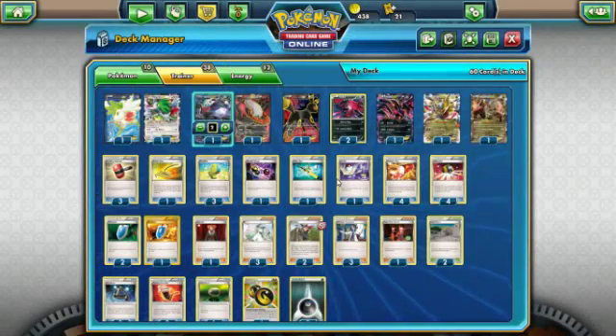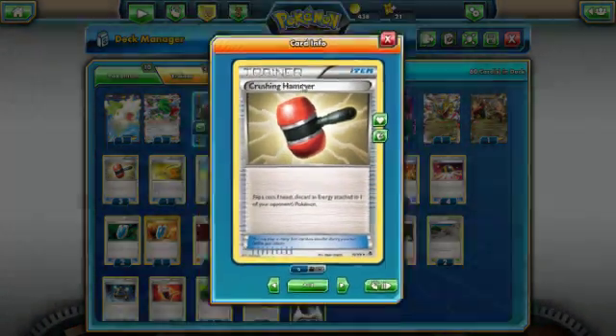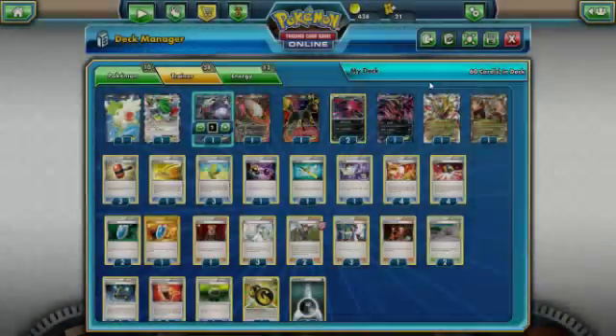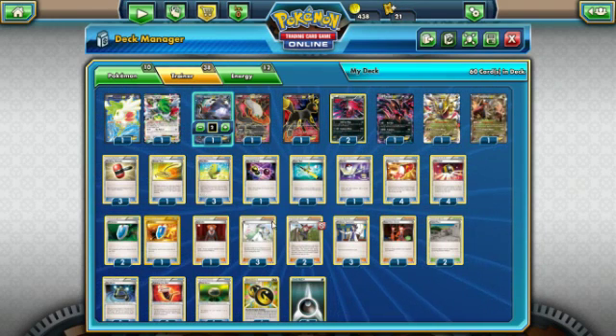We are running three Crushing Hammers for disruption to slow down our opponent while we deal out damage. It's more of an annoyance card — I like gimmicky stuff. Three hammers felt fair. We have only three VS Seekers, which I'm not a fan of — four is always better. I'm thinking about dropping one hammer to max out VS Seekers. We are also running one Escape Rope and one Switch.